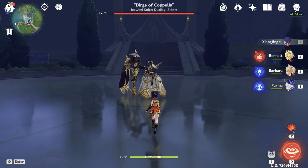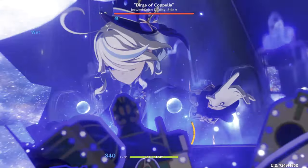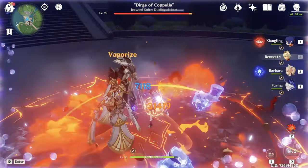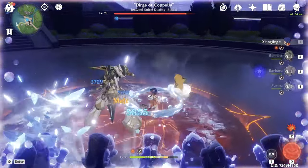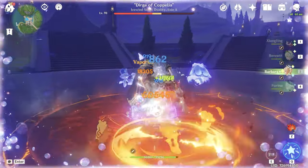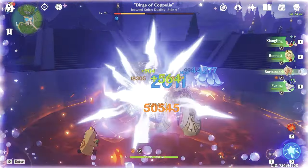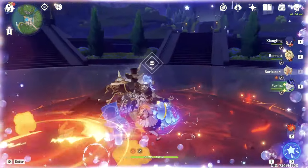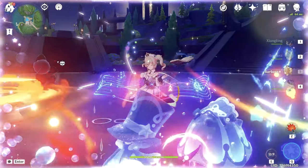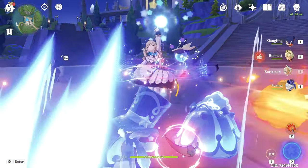Now let's look at the damage and rotation. Starting with Furina's skill, then Furina's burst, Bennett's skill, Bennett's burst, Barbara's skill for Thrilling Tales, Guoba, then Xiangling's burst. Going back to Barbara and starting normal attacks — and 50,000! I got 50,000 vaporize from Xiangling. Even with bad crit ratio, we are doing really good damage.